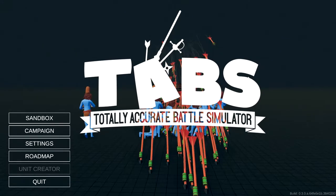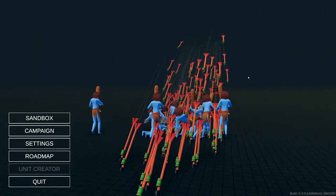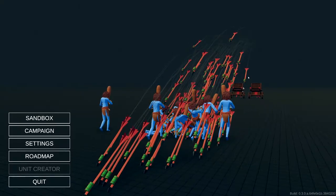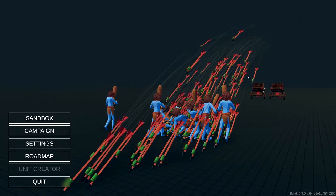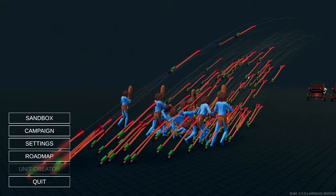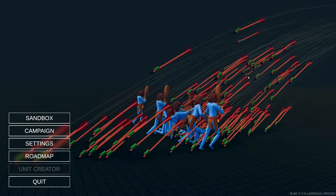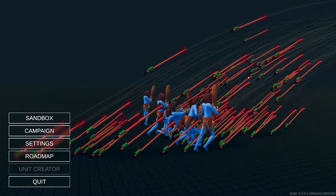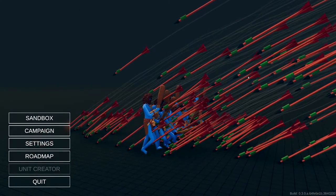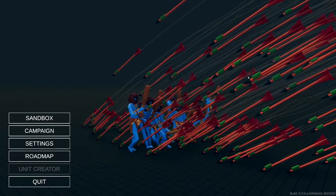Hey everyone and welcome back to Tabs. I'm doing something a bit different. I recently unlocked the club spinner secret unit, and if you use cheerleaders — which is also a secret unit — you can turn a club spinner into a tornado. So I thought, what better way to test how well a tornado club spinner man works than to put it up against 300 halflings? We're doing the Shire versus one man with a cheer squad.